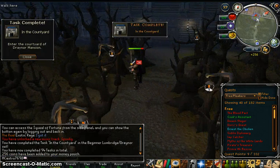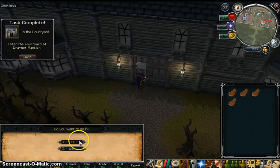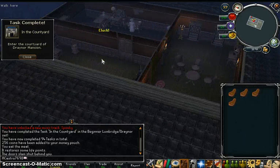Watch out for the attacking tree — it attacks you. You go in, you climb up the staircase, climb up the ladder, and you talk to Professor Earnest.